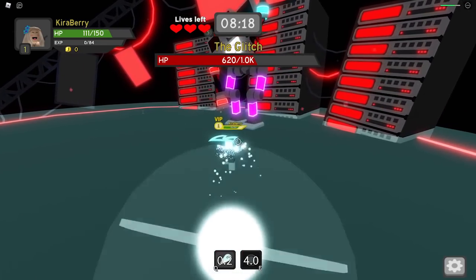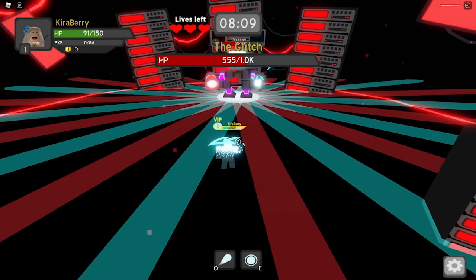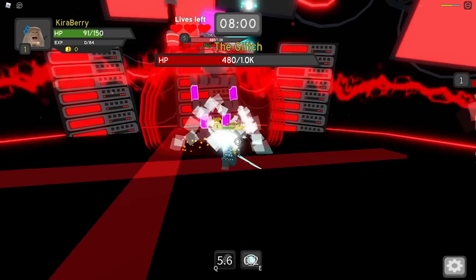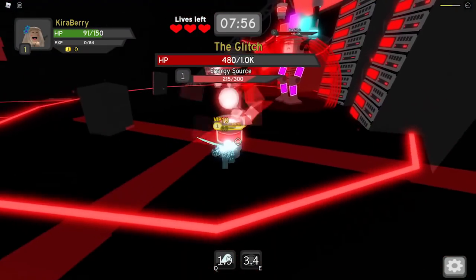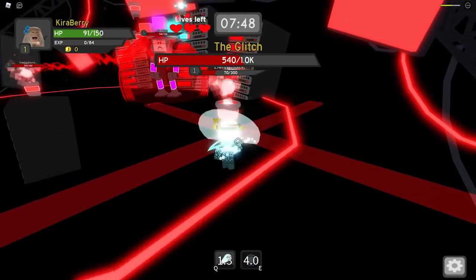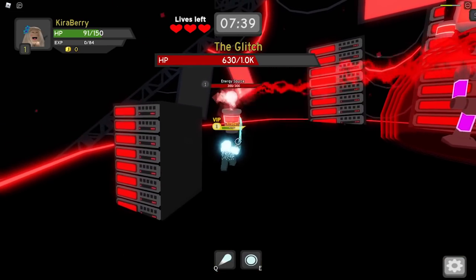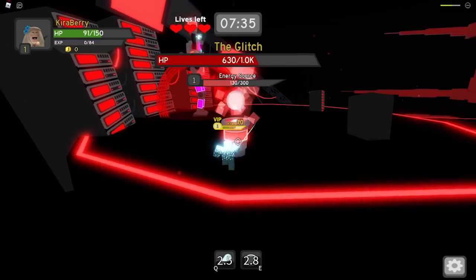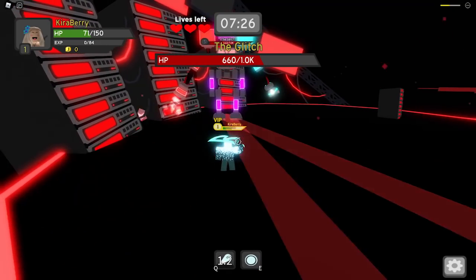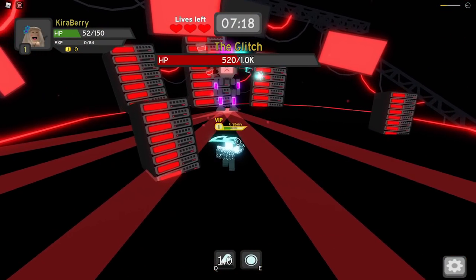I recommend being more cautious. Watch out for energy sources that appear — you have to destroy them to be able to damage the boss again. Don't just keep attacking the boss; if these appear, get rid of them as soon as possible. They will regenerate the boss's health, and you'll be there a lot longer than you want. There are two, one on either side, each with 300 health — that's 600 total. Range is your best friend, and I don't like that the attacks don't tick before they deal damage.